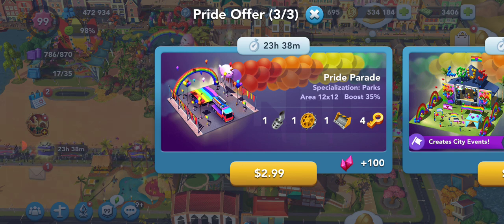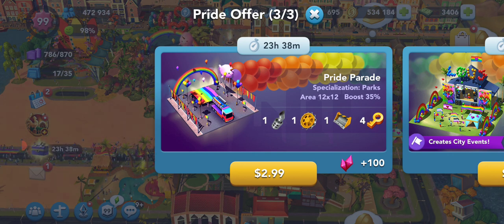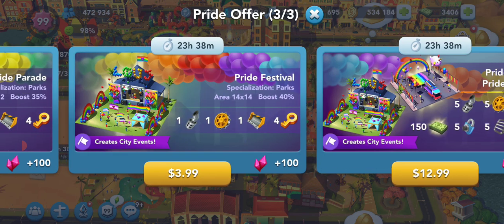Now let's talk about whether it's actually worth it to purchase these offers. First off, one of each dozer is basically a spit in the face — why even bother? I mean, it is only $2.99, but they're basically asking three bucks for a building because they're not really offering much else. Three gold keys and one of each dozer is not exactly a great offer. You do get 100 pink PlumBob points, but that's about it.